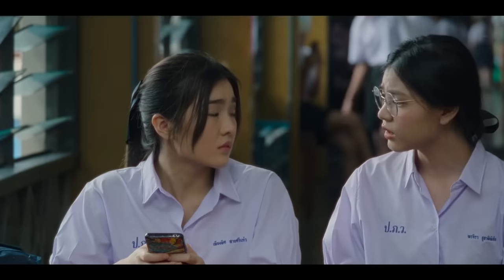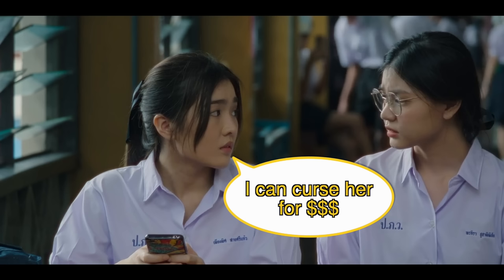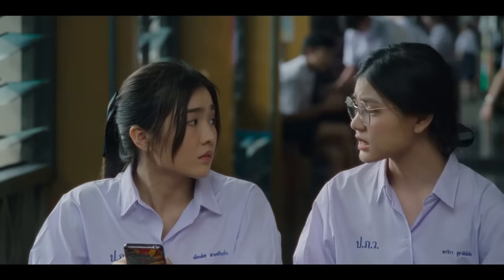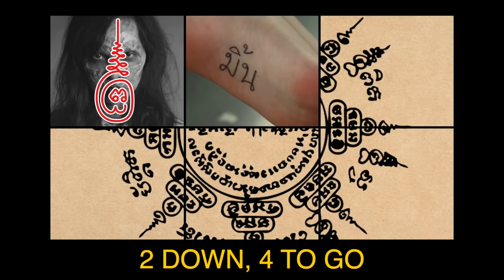The smarter approach would have been to find a wealthy student with a grudge, offer to curse their enemy for cash, and remain untraceable — since the wealthy student wouldn't rat us out without incriminating themselves. That's two ghost stories down, with four more to go.